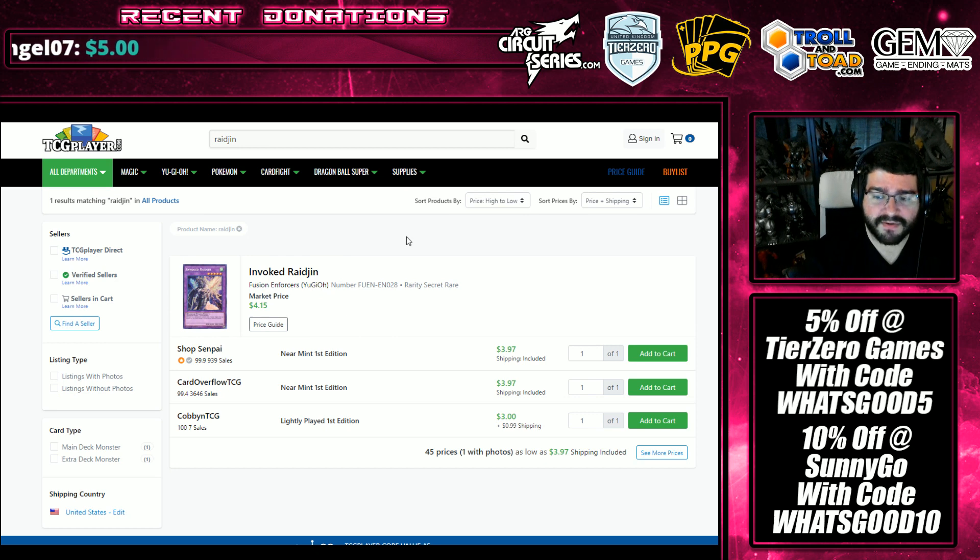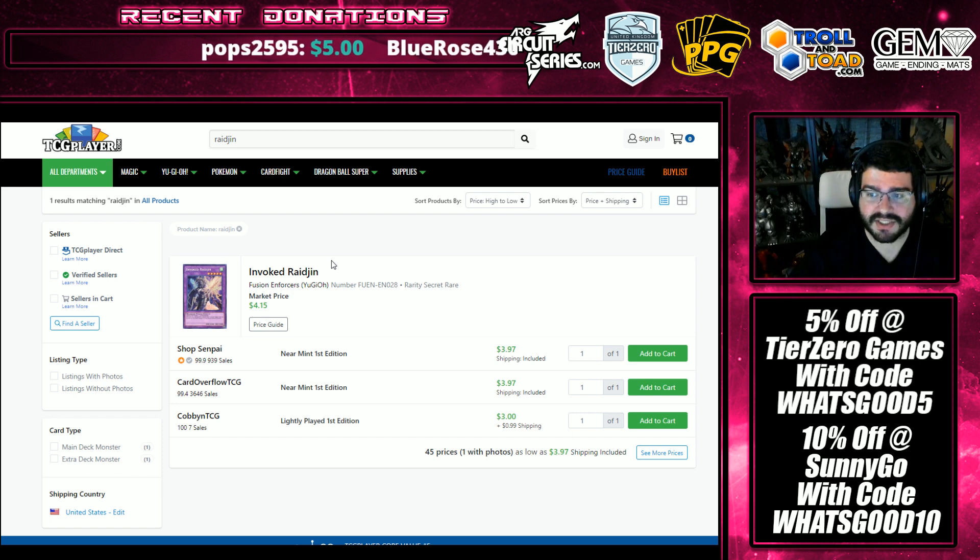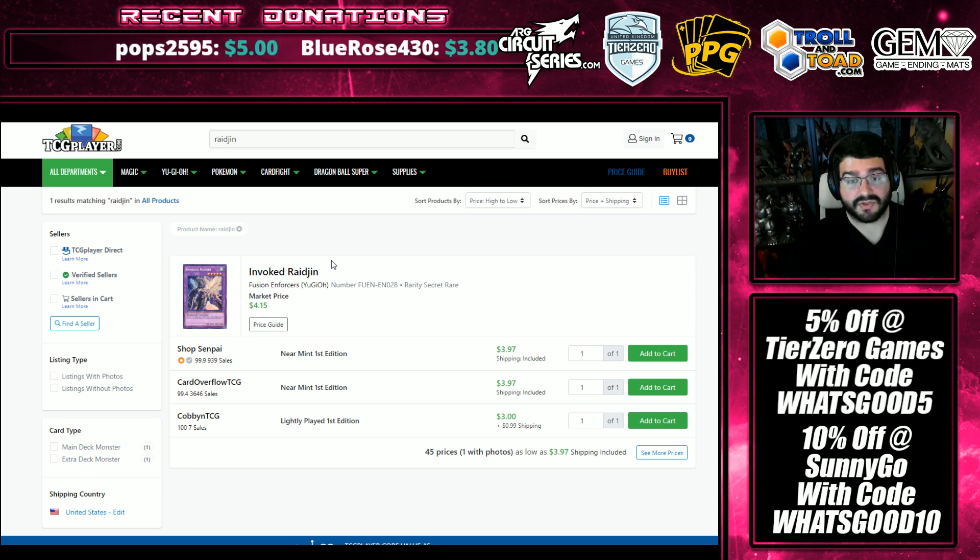Just another Instant Fusion target people might have forgotten about — Invoked Raidjin, one of the best warriors to be summoning off of Instant Fusion. It only has one printing still, and has just been on that slow climb ever since Isolde hype, and sticks around $4.